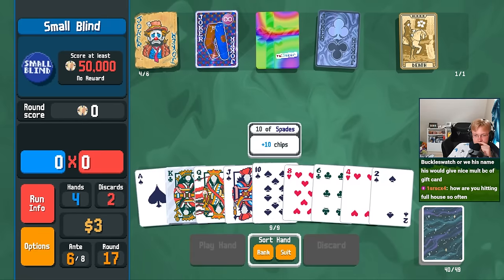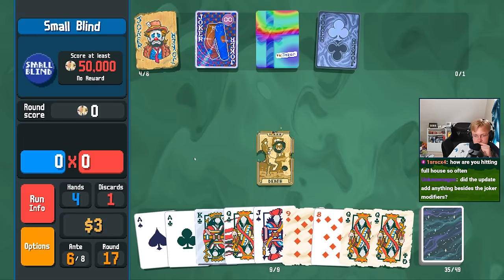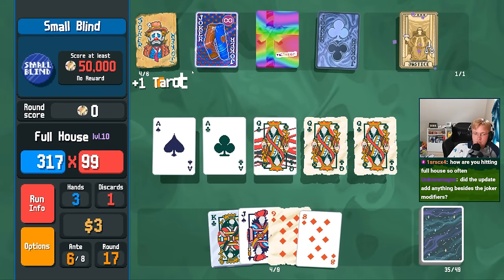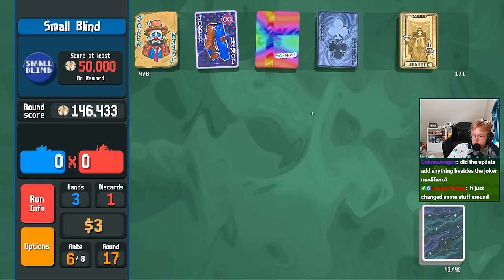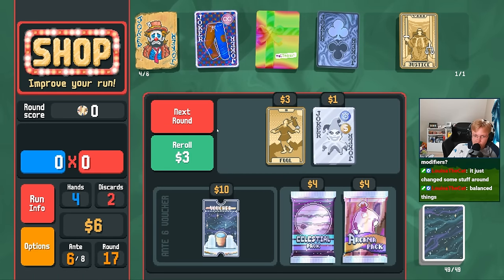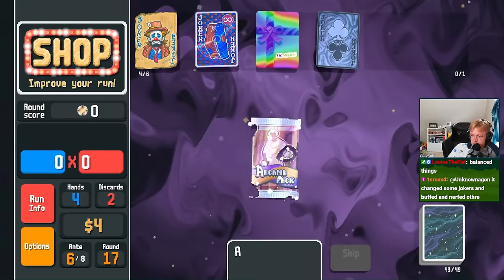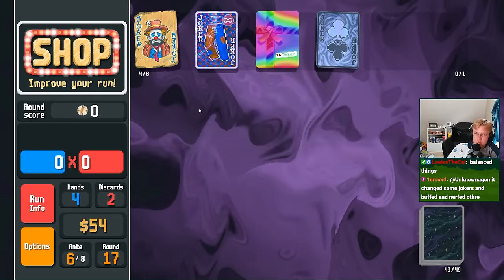Let's see. We want one of the luckies and the club. Glass card. Oh yeah, the update was mainly balance changes. Steel card? I don't think so. Temperance. And then we fool the temperance. And then Vagabond is gone.